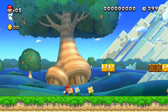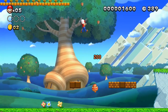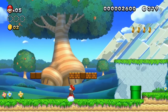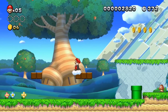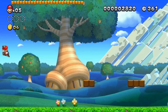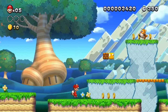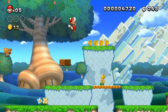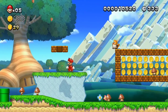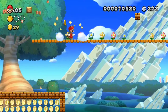Okay, so we got Acorn Plains 1. Can you get up there? How do you get up there actually? Looks like it's just coins. Let's just continue on and try to find all the star coins. I love how the character enemies dance to the beat of the music in each stage — look at the Goombas, they just jump along.